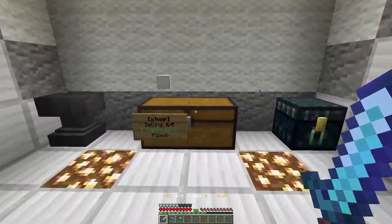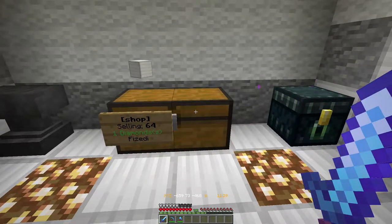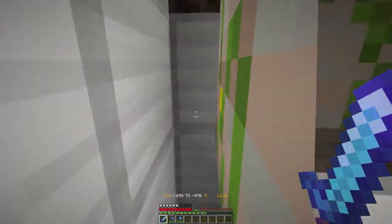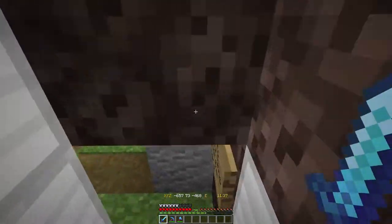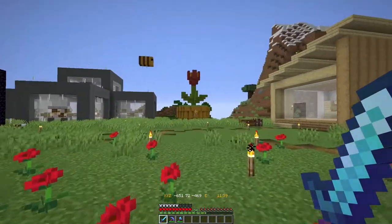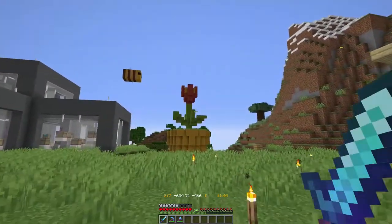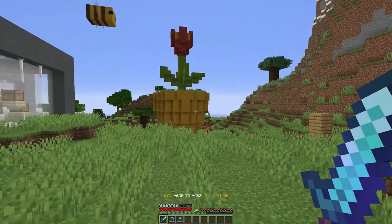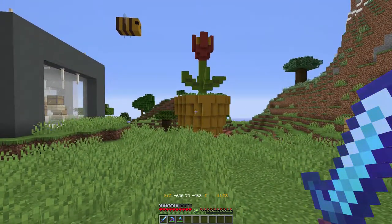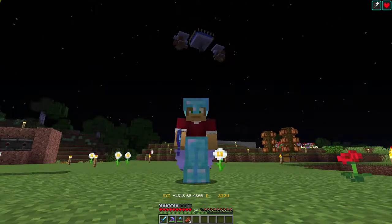I've just checked my shops and the iron golem shop had sold out, but I've restocked it so it's ready to go. We also sold some dye out of the dye shop and sold out of the black dye, so it's not a bad start. I've restocked that, except I'm still out of black dye in that shop.